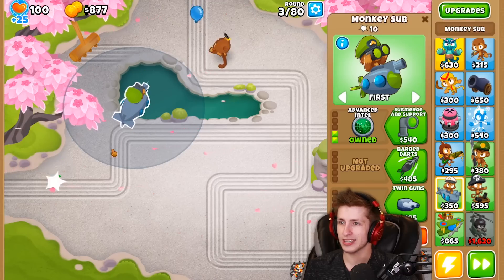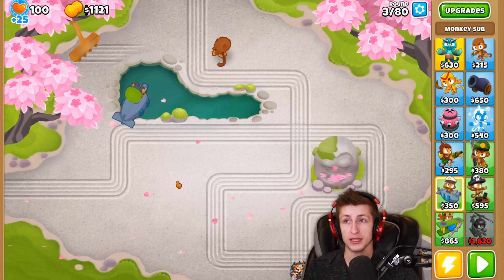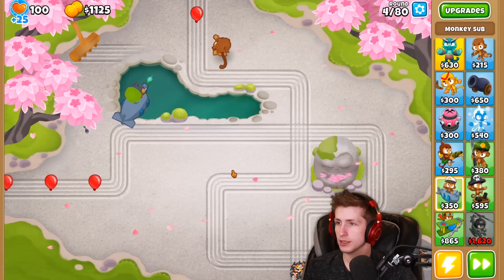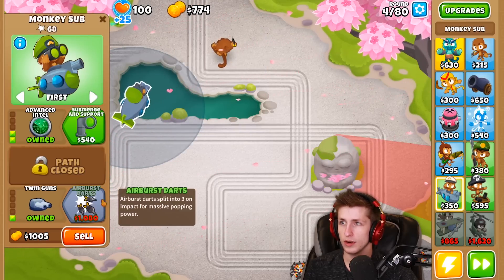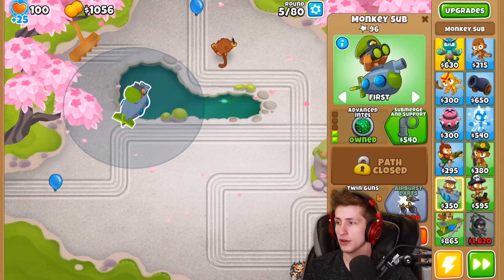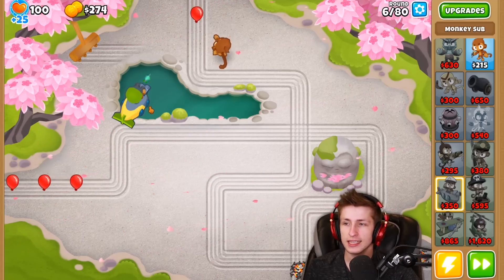Look at the darts — they just go wild and pop everything, it's amazing. All right, let's turn auto start on. So this dart monkey is popping them. I want twin guns and air burst darts, because once you get air burst darts nothing in your life can go wrong. They're so strong — the way they explode, it's basically like having a triple dart monkey that can hit anywhere on the map.